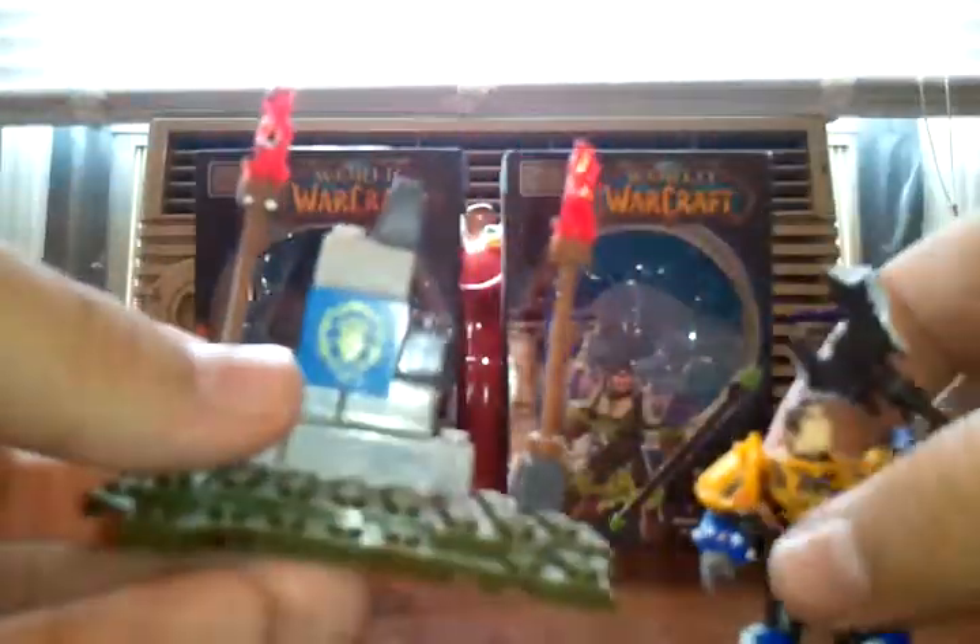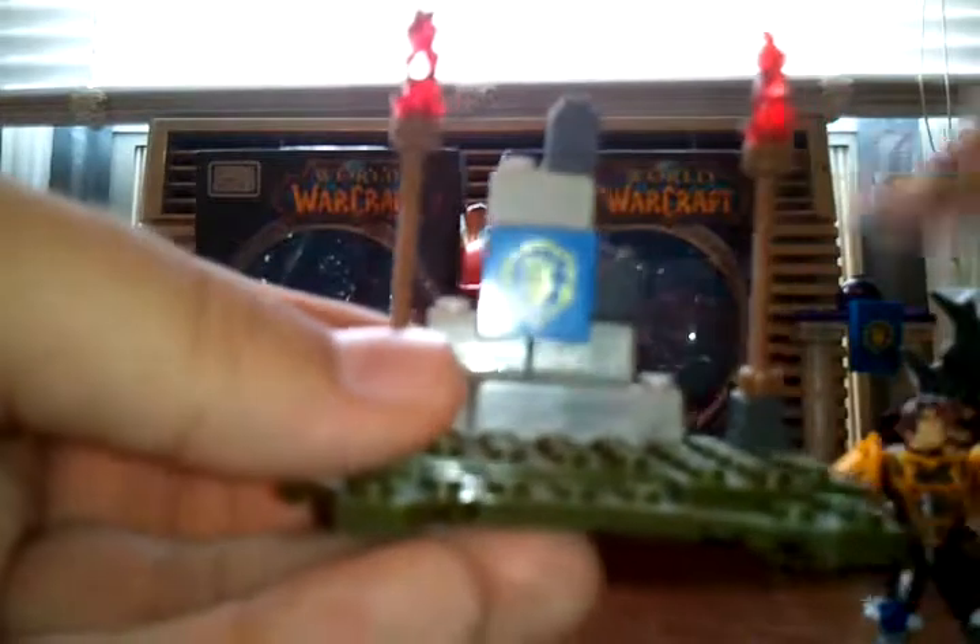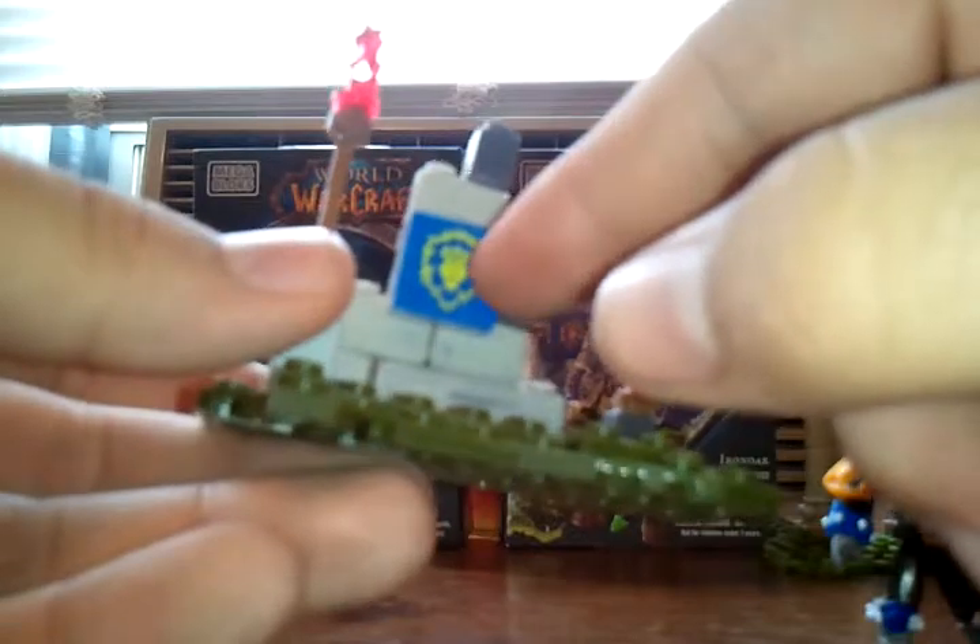Here is the Paladin himself. It comes with the minifigure and a small set of terrain. You get a little grass piece with a couple of cobblestone blocks, a plate with the Alliance symbol printed on it, and then two little torches along with Colton himself.